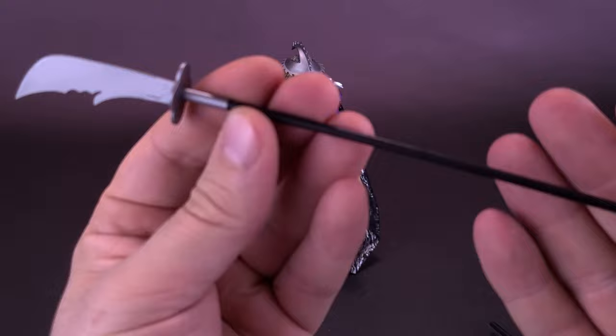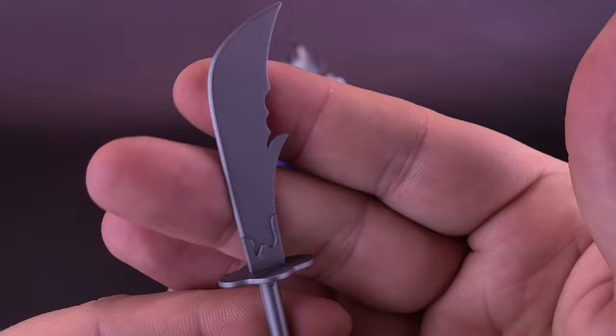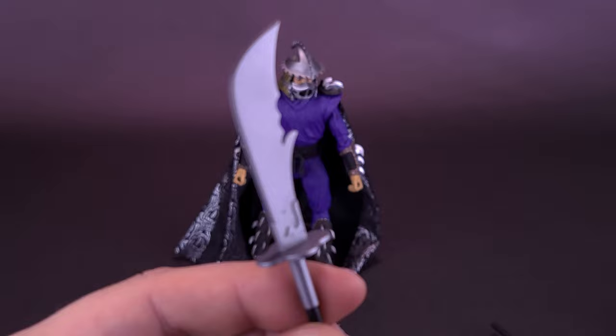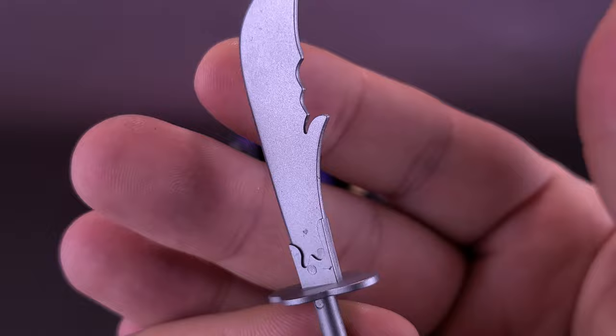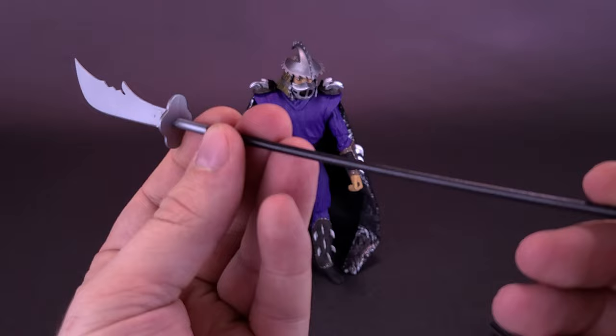He does come included with a pretty cool looking spear — one end is a spear, the other end is a big giant blade. I have to make myself a resolution not to pretend to cut myself because one of these days it's actually going to happen. The blade isn't sharp enough to draw blood — it's pretty more on the dull side. But I do like the way they've got the little spike on the side that could inflict some serious damage if Shredder would just decide to use that instead of using Tokka and Rahzar.